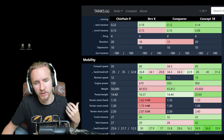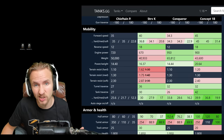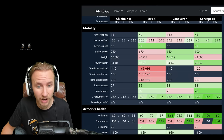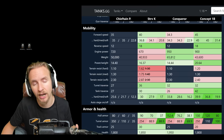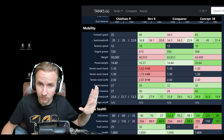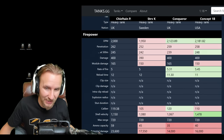Firstly, something important: the Chieftain has received a micro patch which increases its top speed from 35 to 40, its reverse speed from 12 to 13, and its power-to-weight ratio to 15.6 instead of 14.4. If you think I'm going crazy discussing the mobility statistics, please take that into account.